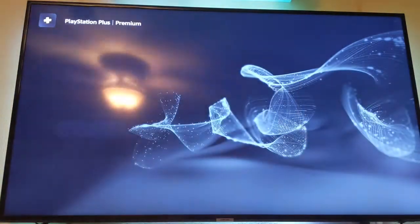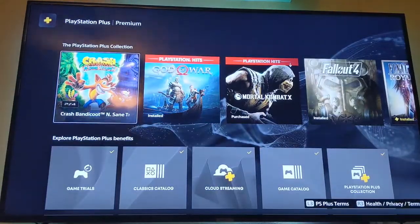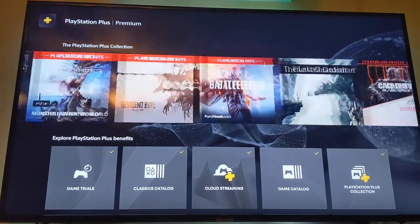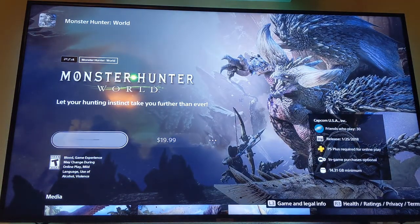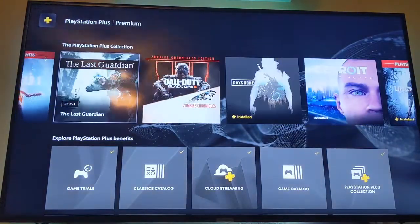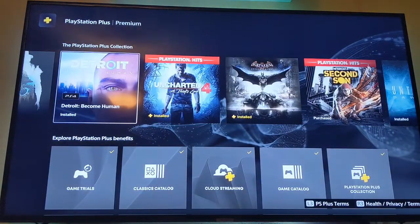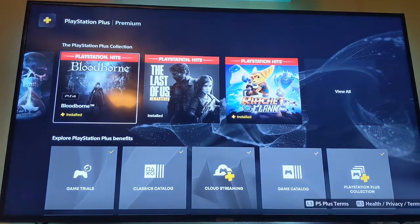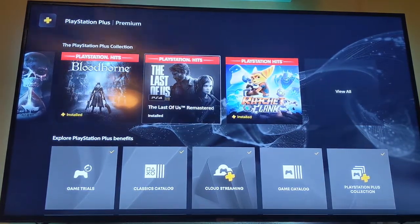Then there's the PlayStation Plus Collection — these are the ones you can download and play if you've got PlayStation Plus on PS5. I'm probably going to download that. You just click 'Add to Library' and then you can download it. Last Guardian is a good game, Detroit: Become Human is amazing, Until Dawn is good, Bloodborne is a good game, and Last of Us is amazing.